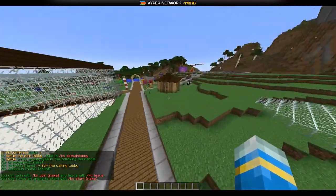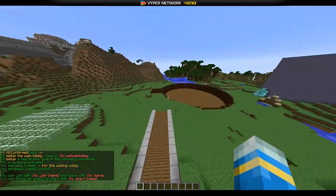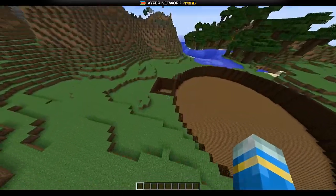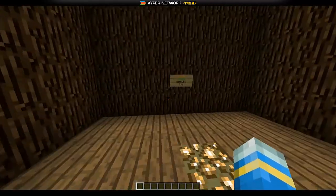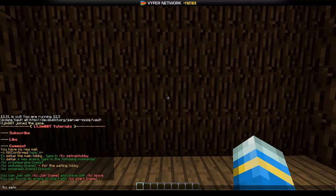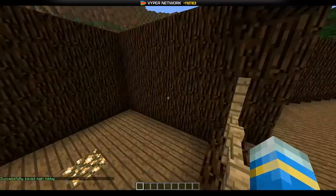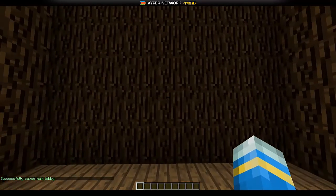So let's get into the plugin. KC is the main command and shows you all the different bits and bobs. First of all you're going to want to set a main lobby where you put all your signs. Just go in here so the lobbies are all in one place, delete that sign, and do KC set main lobby — this is where everyone gets teleported to.